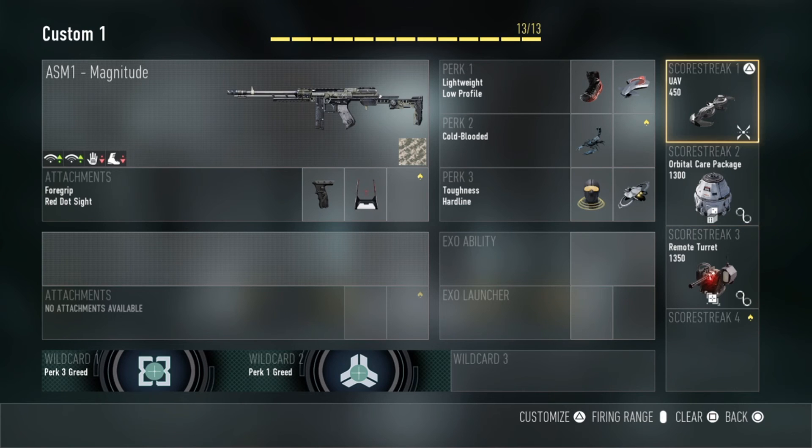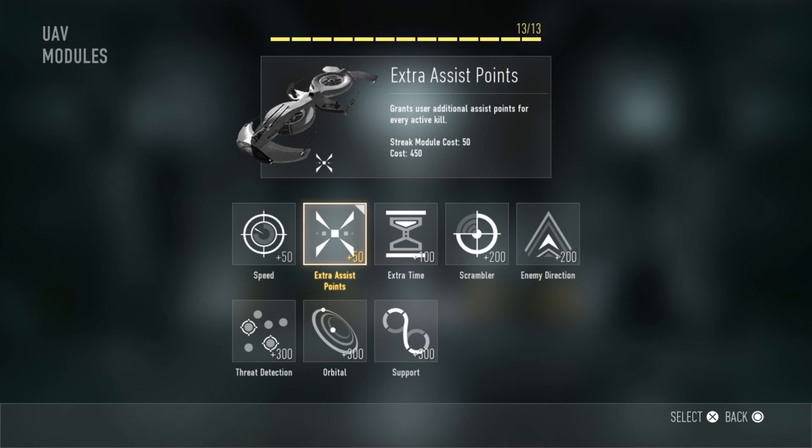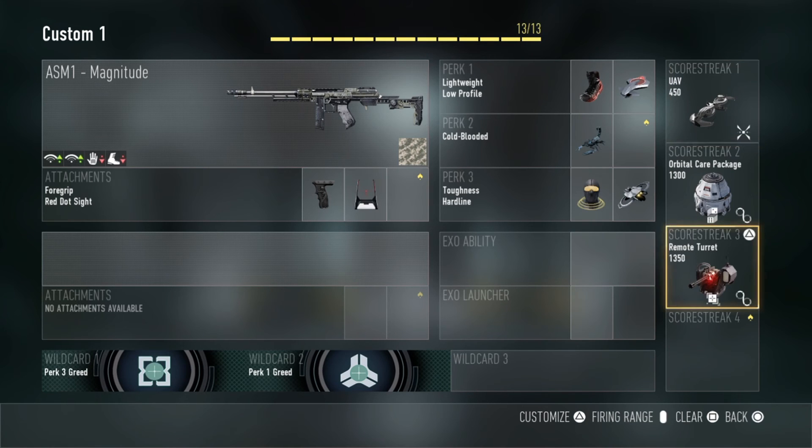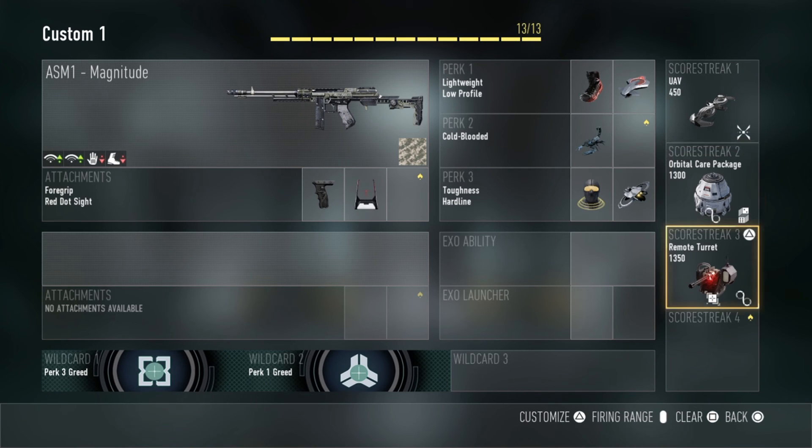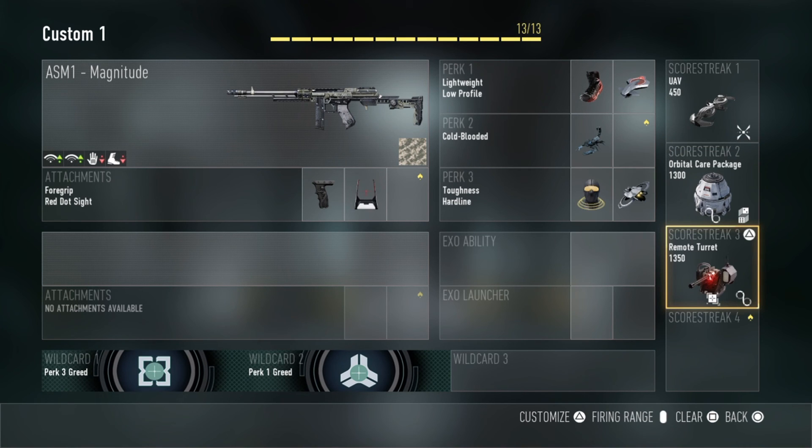The reason I use the UAV with Hardline is because it only takes 350 points to get it. I also put on extra assist points, which adds up quicker — especially in domination, you can get like three or four care packages and three or four remote turrets, which helps your team win. For the care package I use Support and Better Odds, so you could get even more care packages.